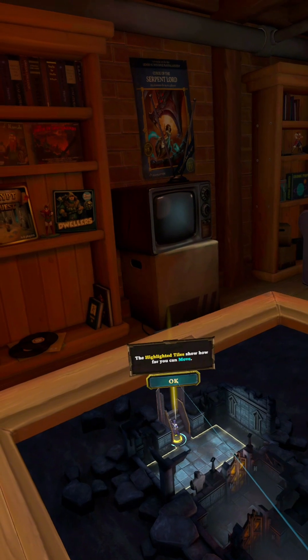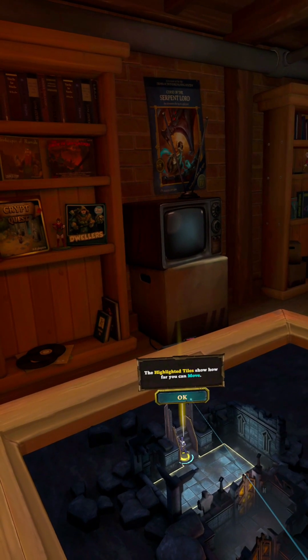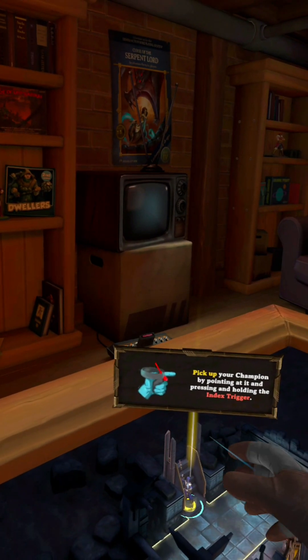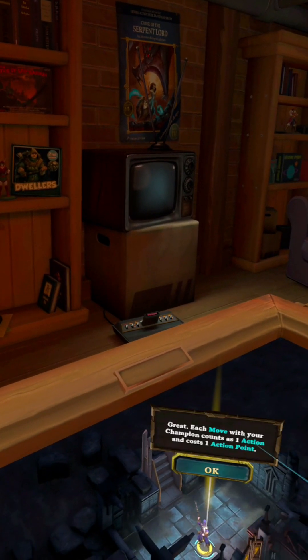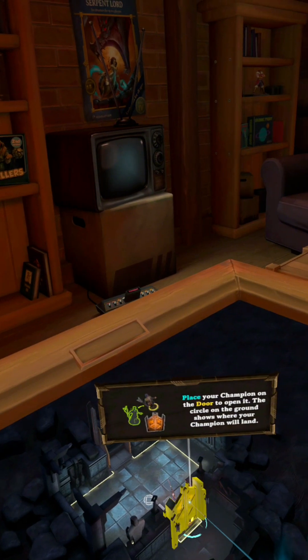Let's look at how to move your champion. The highlighted tiles show how far you can move. Pick up your champion by pointing at it and pressing the trigger, then drop your champion. Interacting with certain objects in the level allows you to place your champion.